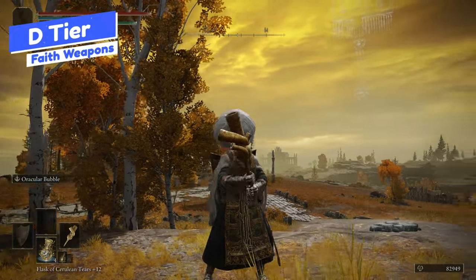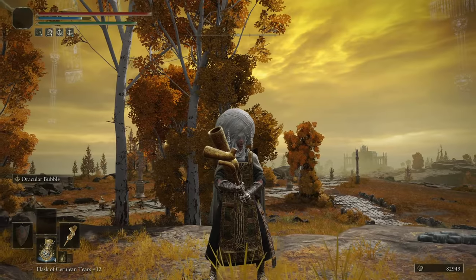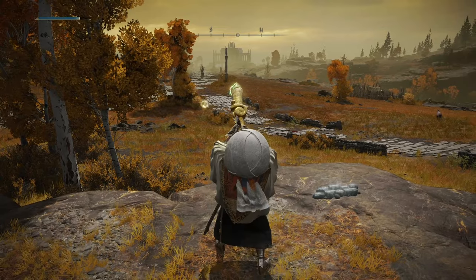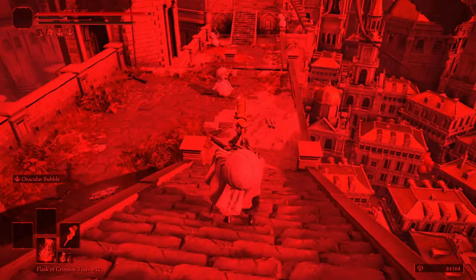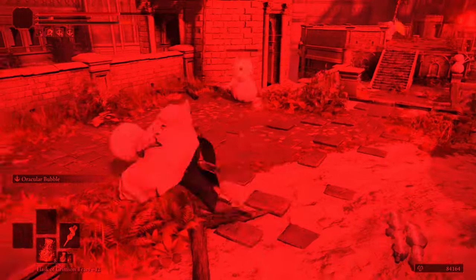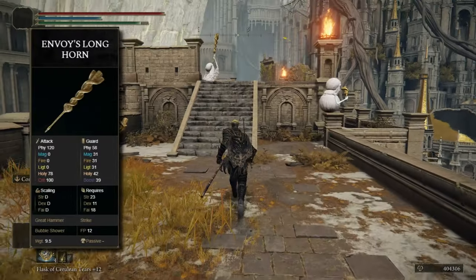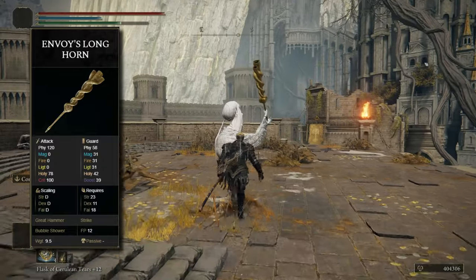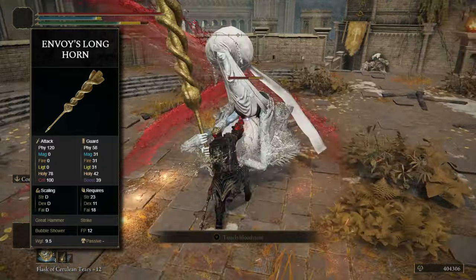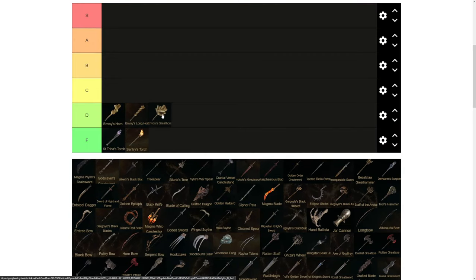D tier. We'll start out with the Envoy's Horn. This is a hammer weapon and it is probably the cutest weapon in the game — you get to blow bubbles. It's just not a good weapon as a whole. It doesn't scale very well in terms of damage, and I don't like the attack combinations on hammers. There is a heavy version, the Envoy's Longhorn, which blows multiple bubbles, and that also goes in D tier.